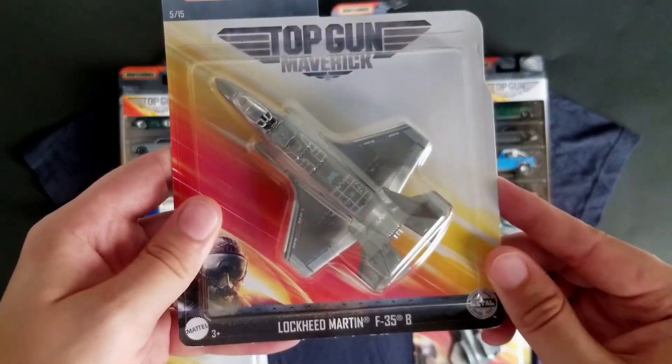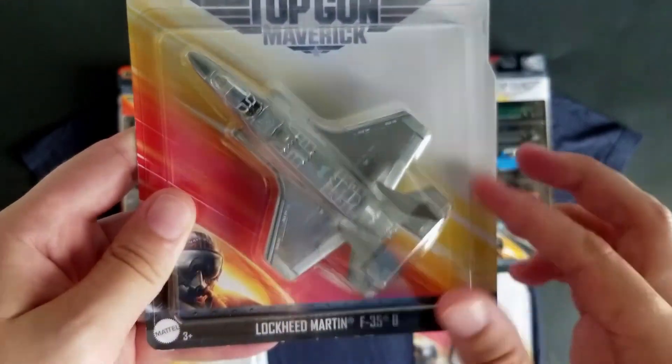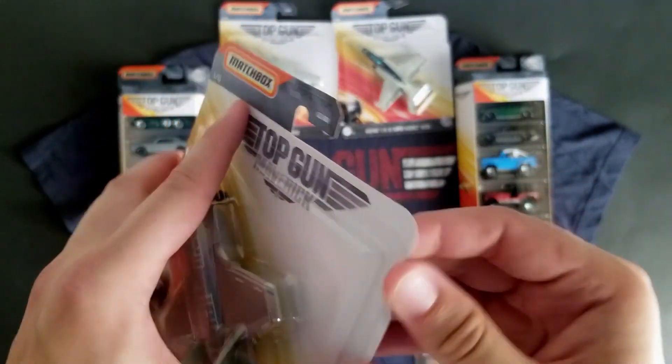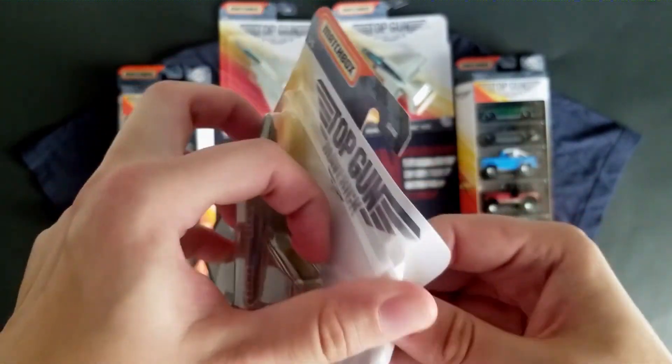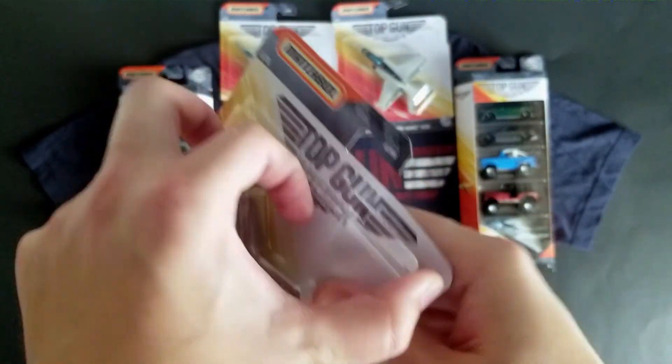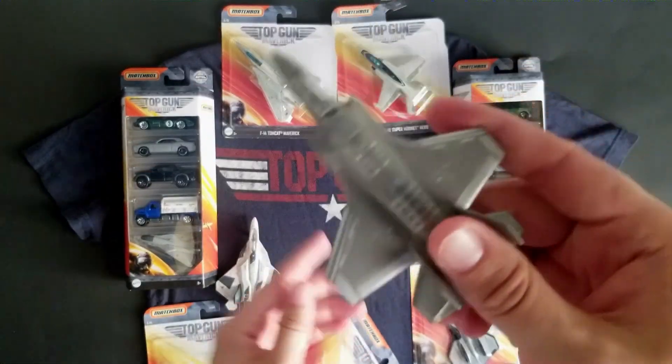Then we'll go to the Lockheed Martin F-35. So the F-35B — I believe B indicates bomber, but I'm not entirely sure. I know there are three different versions: there's the Marine version, the Navy version, and the Air Force version. And there we go — there's the Lockheed F-35.